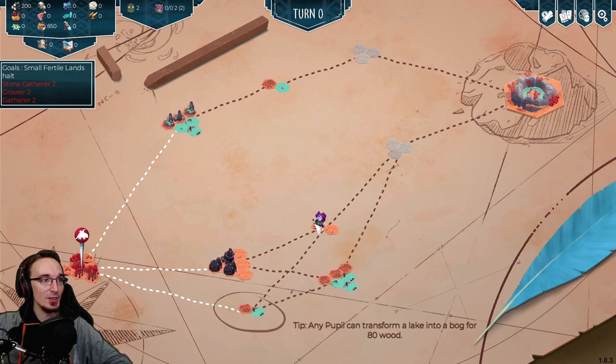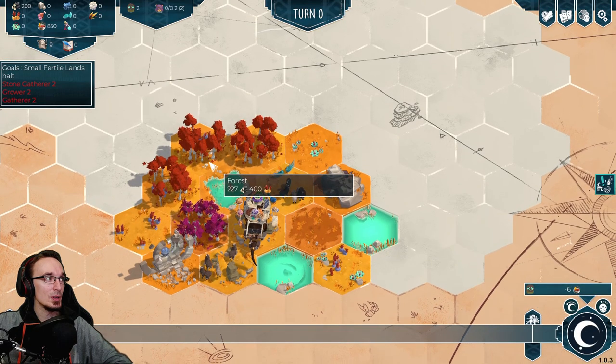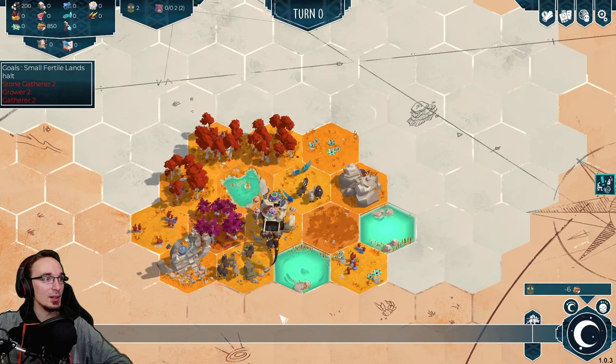I kind of want to avoid meat if possible - I don't want to kill those poor animals. The big canyon halt costs meat and fish too, and this path also meat and fish. So the only path without meat would be this one or the top path. I'll try to go this path then. For now we know what we gotta do: get a stone gatherer, a grower and a gatherer. A stone gatherer will also be a gatherer, I think.